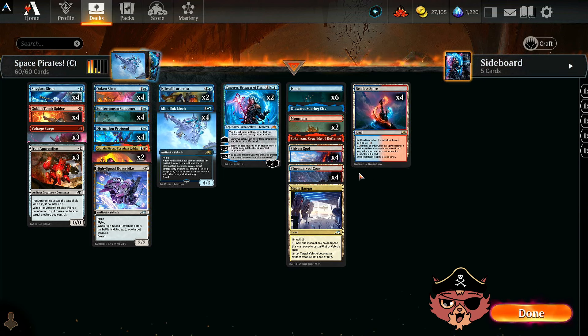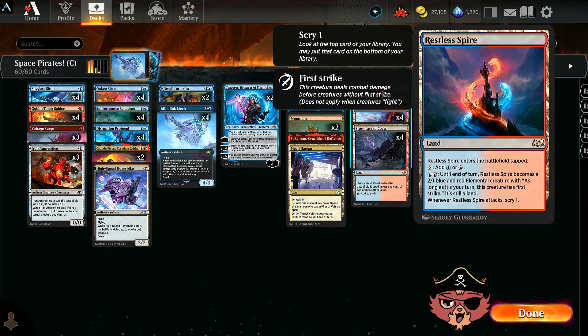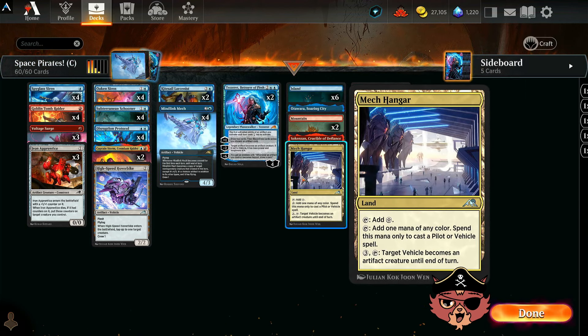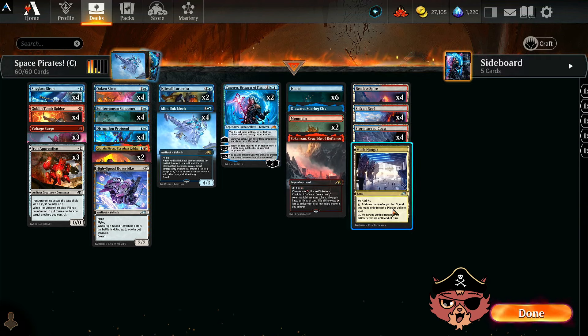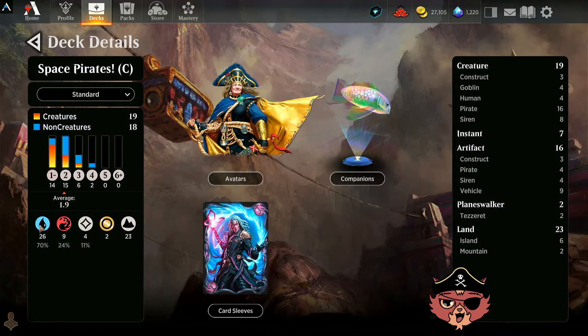The mana base — I'm rocking all the rare dual lands including the Pain Land, Stormcarved Coast, and Restless Spires. We have a Mech Hangar as well: it taps for one mana of any color, spend this mana only to cast pilot or vehicle spells. It also has a 3-mana utility ability — tap it and target vehicle becomes an artifact creature until end of turn. Sometimes you fizzle out of having creatures on the board but your vehicles are still around, and Mech Hangar can help get that last bit of damage through.